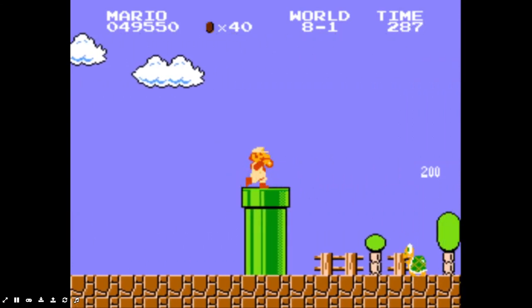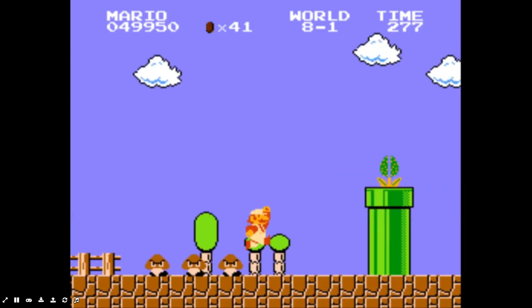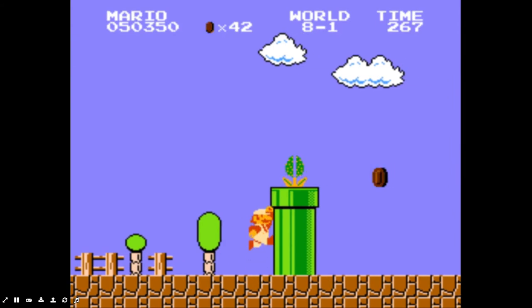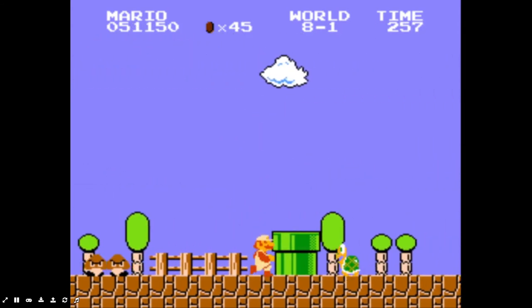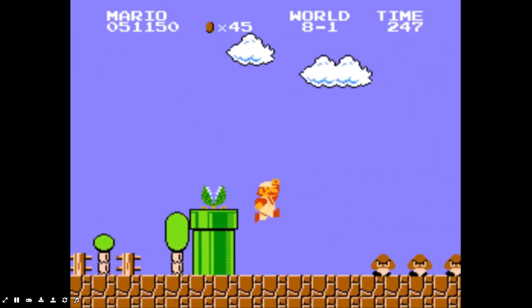Now we're in world 8, and this is where it starts to get pretty tough. It has buzzy beetles, which are immune to fire flower attacks. It's weird that one of Bowser's minions is immune to fireballs, but Bowser himself isn't.